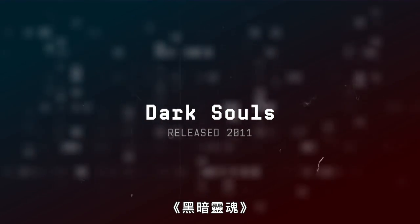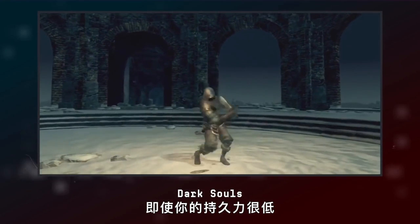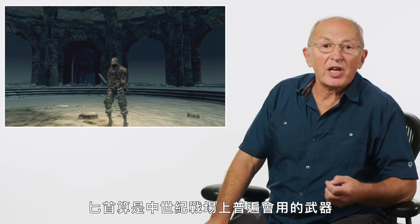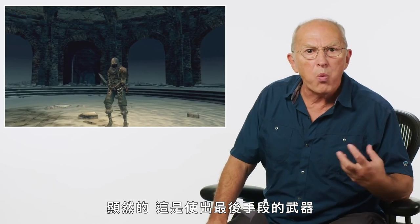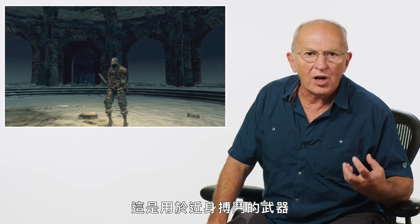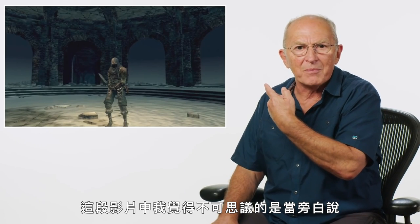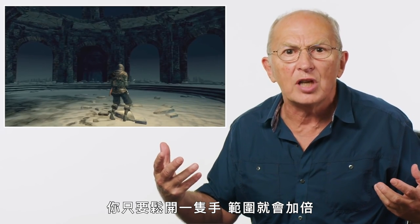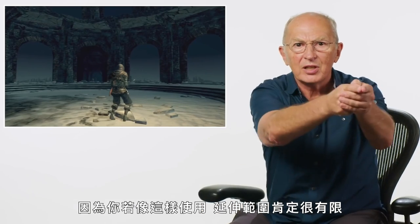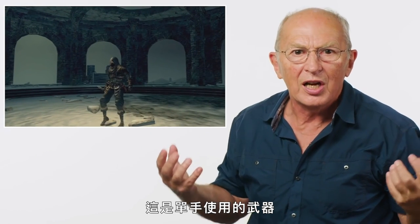Daggers — Dark Souls. Daggers were pretty much a universal weapon on the medieval battlefield; everybody carried one. Clearly a weapon of last resort, it's a weapon of close hand-to-hand fighting. What I found extraordinary in this clip is where the narration said the range is short — I just wanted to shout: let go of one hand and you'll double your reach! Obviously you have limited reach holding a dagger close-in, but extending your arm doubles your extension. It's about how you use what you have. It's a one-handed weapon, not a two-handed weapon.